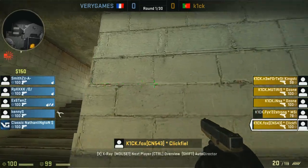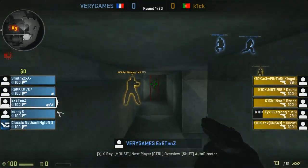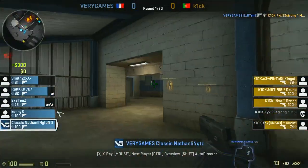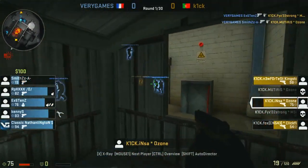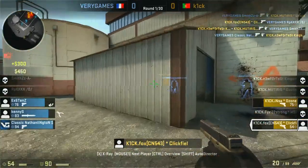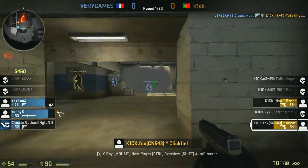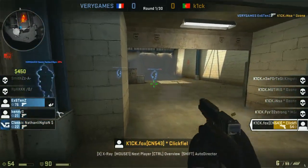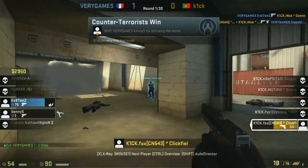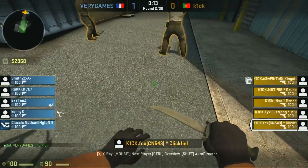Look at this — every one of them has Glocks in hand, they did not buy any P250s, as they push up. Look out for Fox who's going to be on the flank in just a moment. The bomb is still being contested as Smiths and Extents both go to work. Finally, the exchange happens for Kik. You can see the smoke has been put out, and right now KennyS is going for the defuse — and he gets it with one HP!